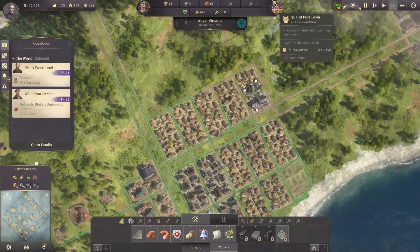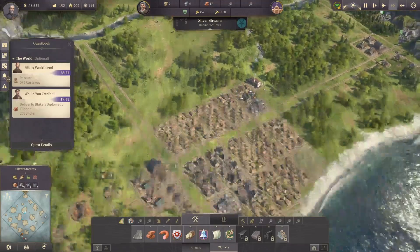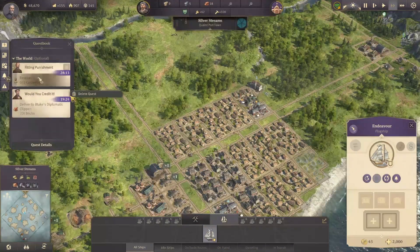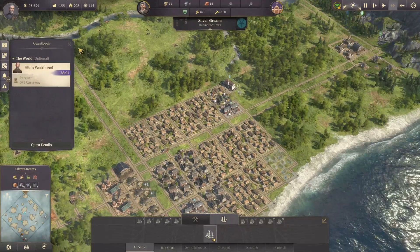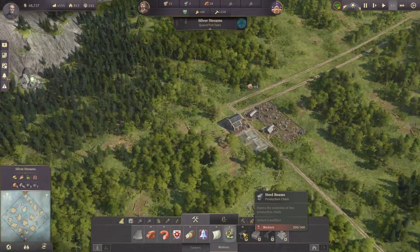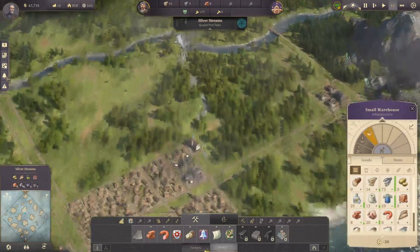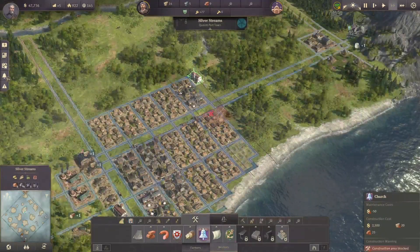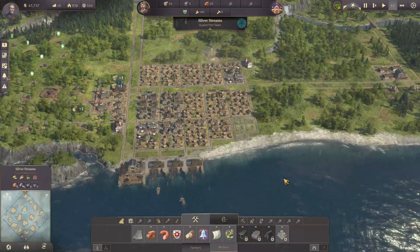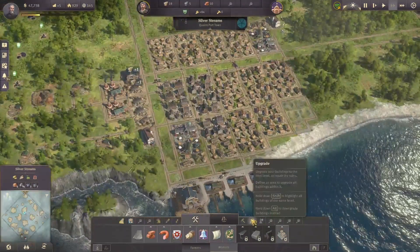We're going to need another fire station on this side — I personally feel the range could have been a little bit more on the fire stations. I'm going to delete this one — we need the bricks more. Maybe see if we can build a little church, and I think I'm going to place a roundabout here — it's pretty central. Then it's time to upgrade some new houses.